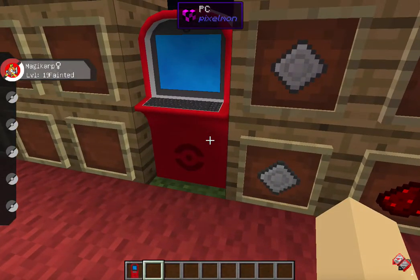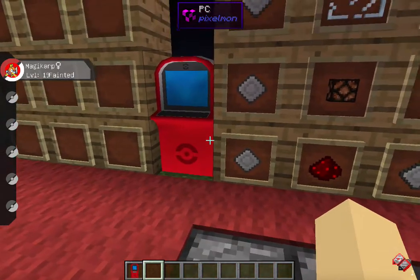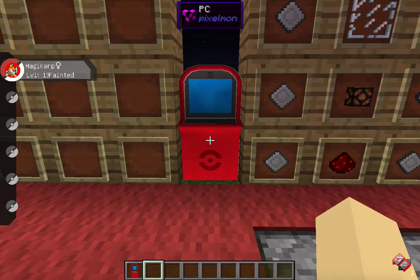You can change the color of a PC — so a very personalized PC to go with your house. Whether you like green, blue, white, black, or red, you can change the color, or just keep it red.